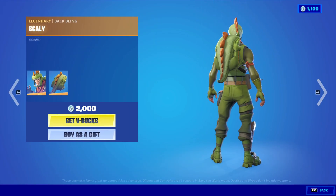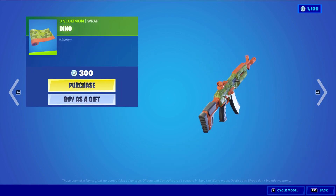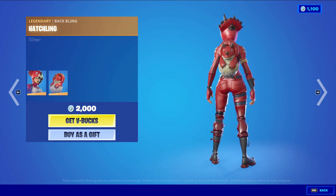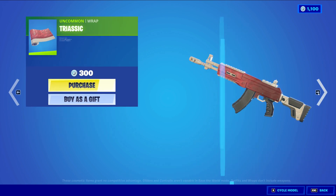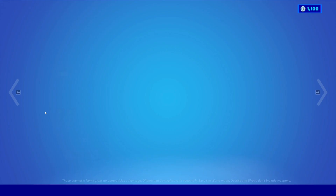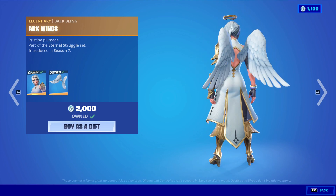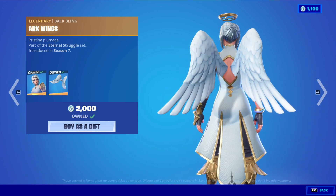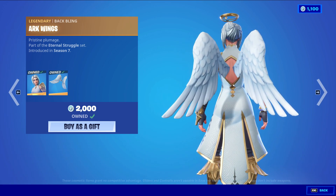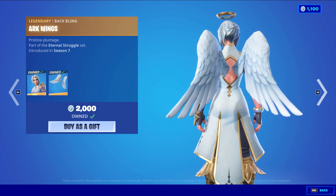We have Rex with the Baffling Scali, a Legendary Skin at 2,000 V-Bucks. We have Dino, an Uncovering Wrapping at 3,000 V-Bucks. Tricerops with the Baffling Hatchling, a Legendary Skin at 2,000 V-Bucks. Triceric, an Uncovering Wrapping at 3,000 V-Bucks. We have Arc returning with the Baffling Arc Wings, a Legendary Skin at 2,000 V-Bucks. The Bafflings are really worth it at 2,000 V-Bucks — there aren't a lot of good wing Bafflings but this one is a pretty nice one.